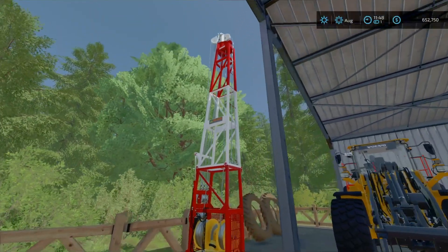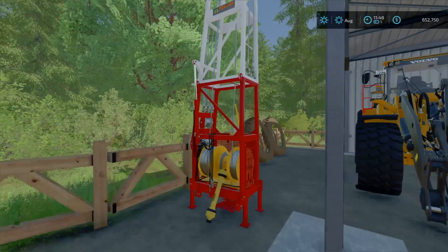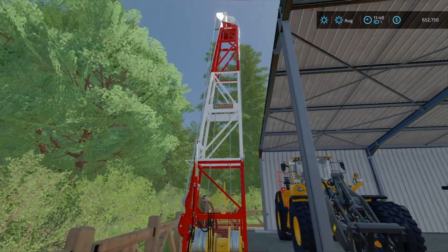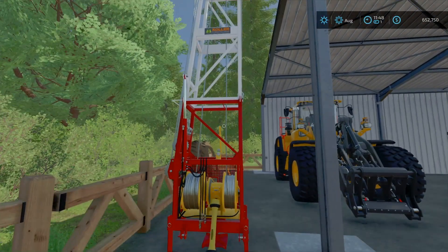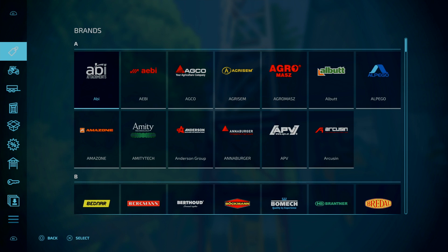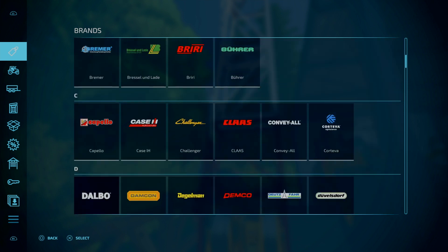We got a yarder here — this goes in the back of the tractor and we can unfold it when we're at the top of a hill and yard logs down. I think it goes up to... let me just check the specs.